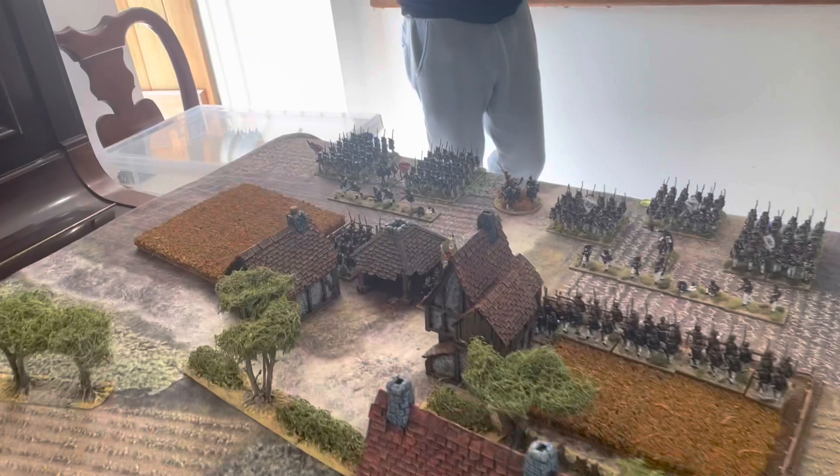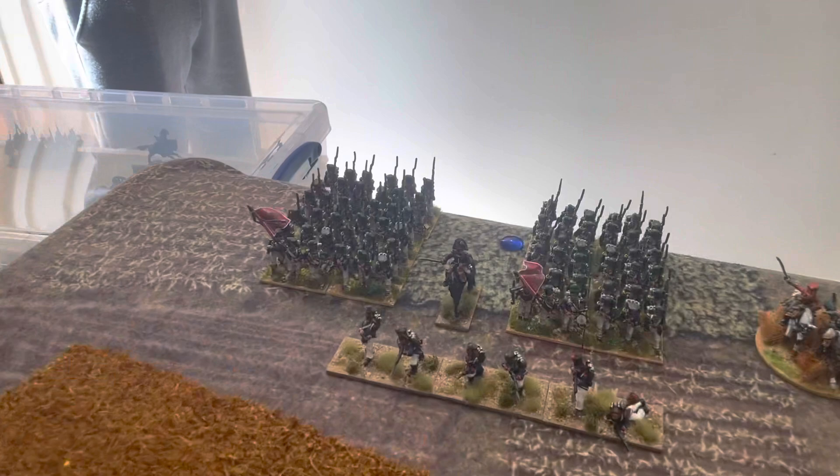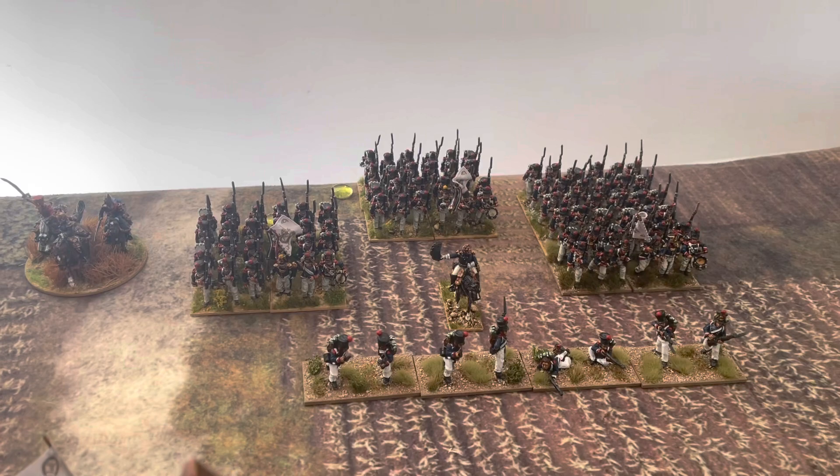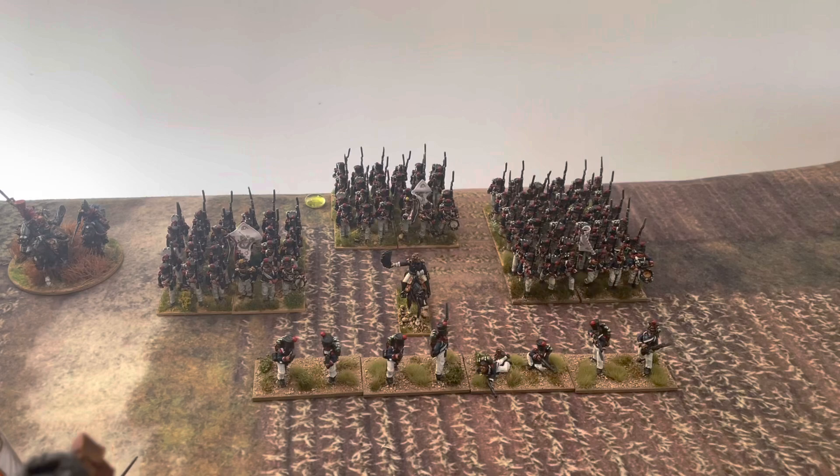Let's have a look at the forces we've got in today's game. Starting on the left, we've got Ney moving up to assault this village already held by the Russians. He's got five battalions of Young Guard — two battalions of Voltigeurs and three battalions of Trailleurs. They are all line or second rate, given the massive depletion of Napoleon's forces and the influx of brand new war recruits.